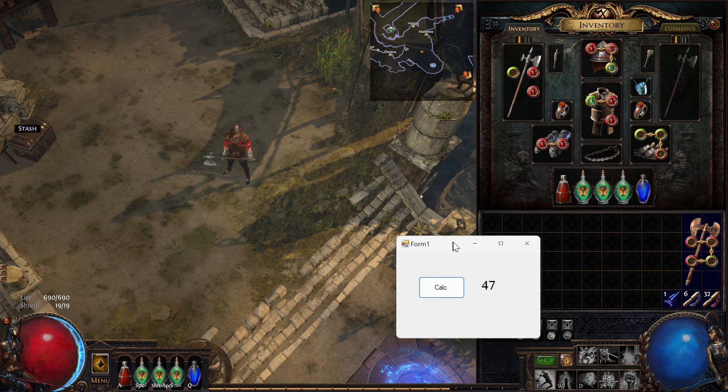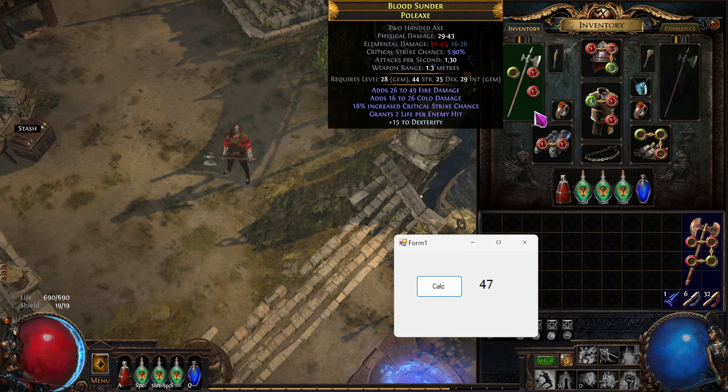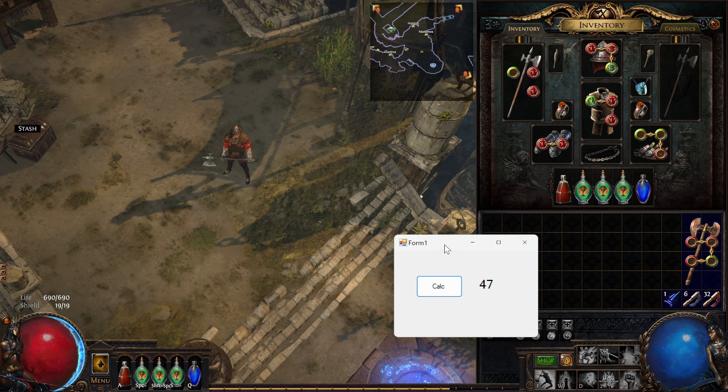You might wonder why I have this up, but in the last episode, which ended about an hour or two ago, I said: what if I could code something — have the weapon DPS formula, plug it into ChatGPT, and then it'll spit out the C# code for me. Then I can put it into a WinForms, tweak it a little bit and do it.